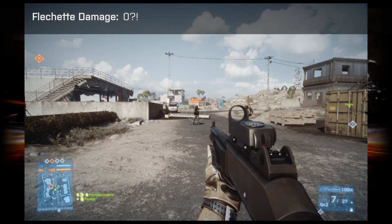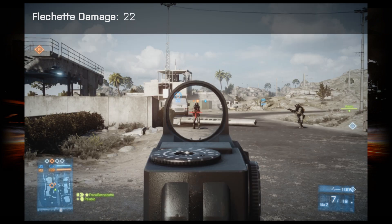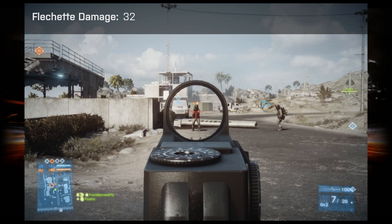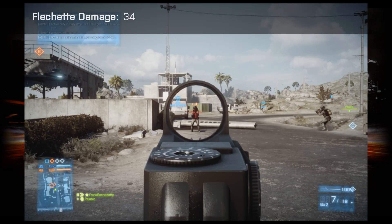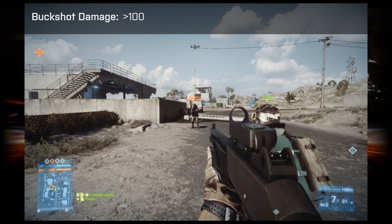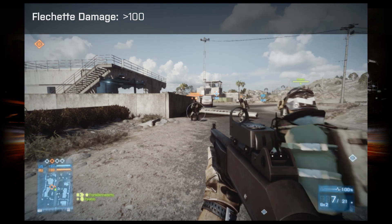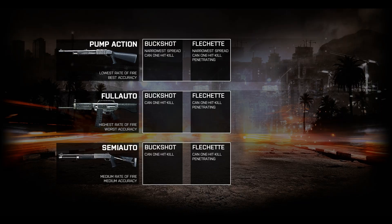Aside from penetration, there are several differences between Buckshot and Flechette. Buckshot has more damage, but Flechette has better damage falloff. These differences don't amount to much, however. In practice, the damage a shotgun does varies primarily by the number of projectiles that actually hit the target. The damage variance due to this is far more significant than the small differences between Buckshot and Flechette. Since Flechette has the added benefit of penetration with little to no drawback, it's pretty much always better than Buckshot.